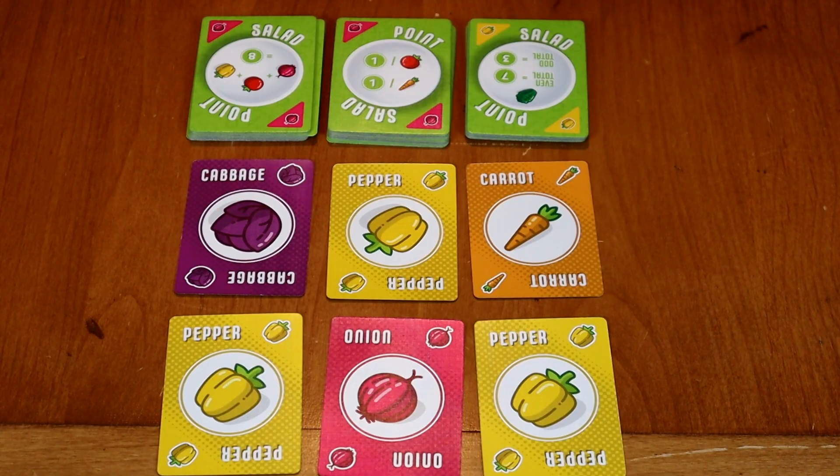What are my choices again? You either take any two veggies from any row in the market, or you could take a point card from one of the draw piles. What was that rule about flipping a card? As an optional free action, you can turn any point card to its veggie side, but only once per turn.